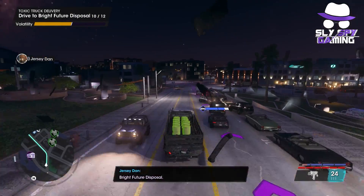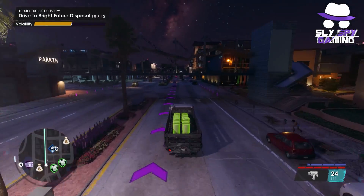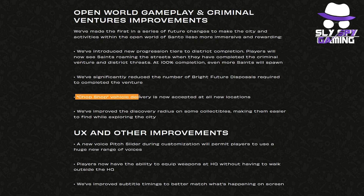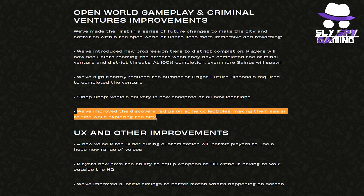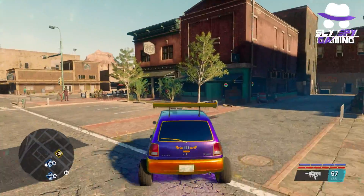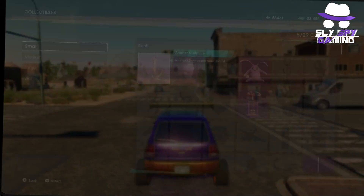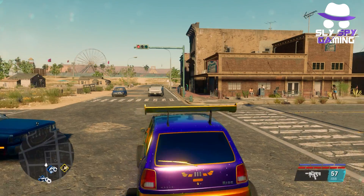They've significantly reduced the number of bright future disposals required to complete the venture — if you've played it, you know there are quite a lot. They've made chop shop vehicle delivery now acceptable at all new garage locations. They've also improved the discovery radius on some collectibles, making them easier to find while exploring. For 100% completion this is a big help — I found it really difficult especially in Monte Vista and the Badlands, those bigger areas where you don't know exactly where to find discovery locations.